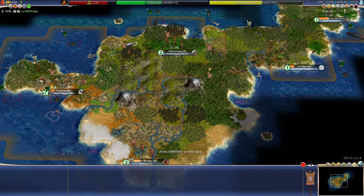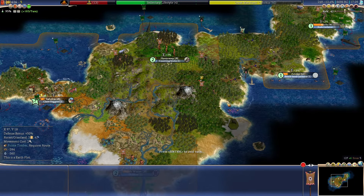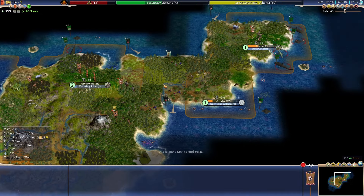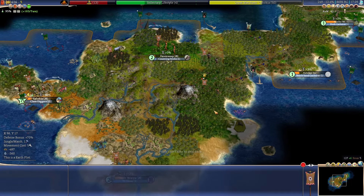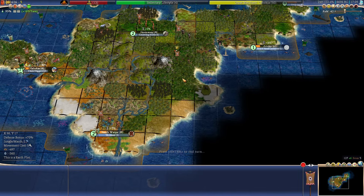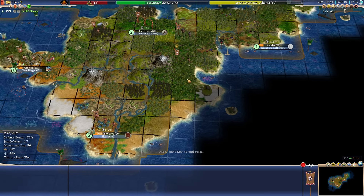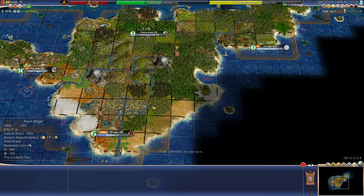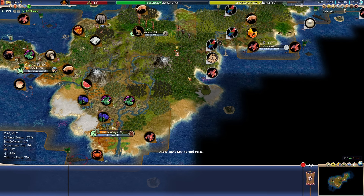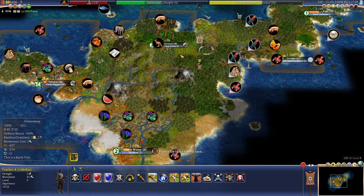I skipped ahead a little bit because it was basically the same exact loop going on, just going around the island and hunting. I started a total of four cities here — we have five cities total now, including our capital — and I'll probably get one more right here. There's going to be a little bit of overlap if I start a city right here, overlapping with Hovenweep and two tiles with this city, but I think it's still worth doing. We have a bunch of resources right here. But that's going to be the last city.